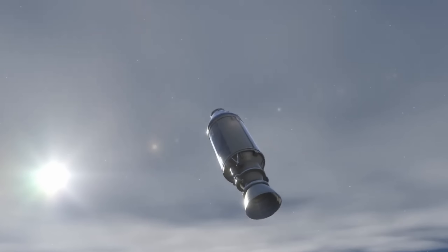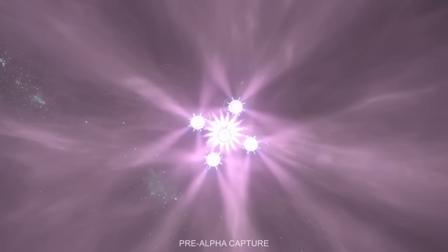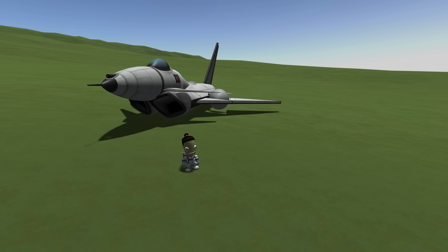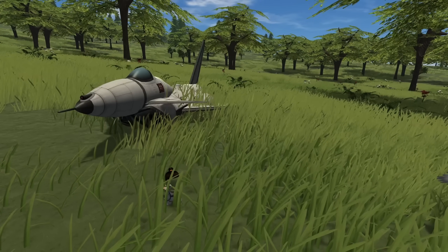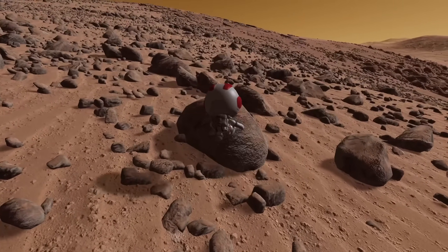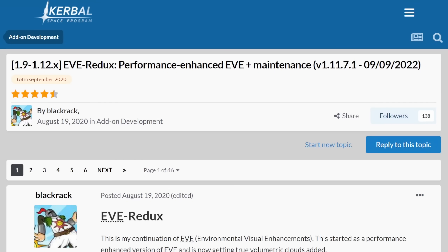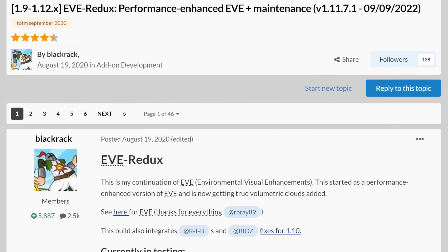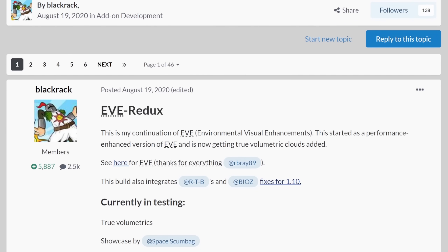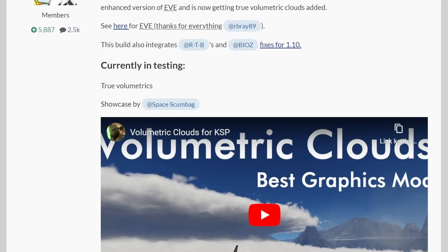There was one thing that creative director Nate Simpson said in one of the videos. Now Blackrack, the creator of the very famous and beloved visual mod Scatterer, is now working on new volumetric clouds for Kerbal Space Program by continuing the mod Environmental Visual Enhancements.